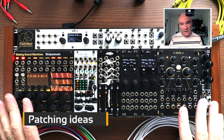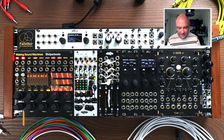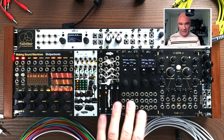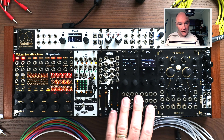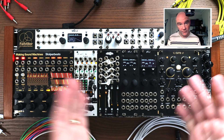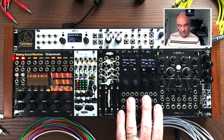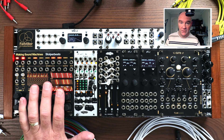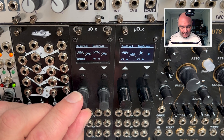The best way to figure out how to use Bug Crack is to actually get patching with it. I have Bug Crack selected on two Ornaments and Crime, both of which are running Fazerville. So I have four drum voices per Ornament and Crime, giving me eight in total, and I've got eight triggers over here on Stolper Beats.